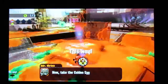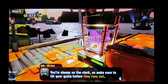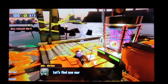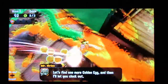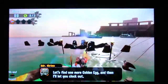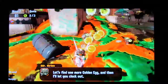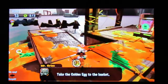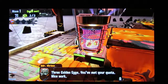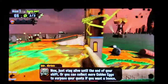Press up to rally your co-workers or ask them to help. You're always on the clock, so make sure you hit your quota before time runs out. Let's find one more Golden Egg — now the clock is moving. Three Golden Eggs — you've met your quota. Nice work. Now just stay alive until the end of your shift, or you can collect more eggs. That's not staying alive until the end of your shift.